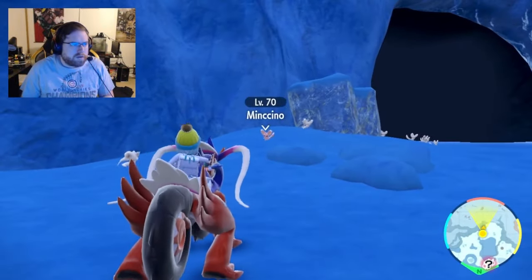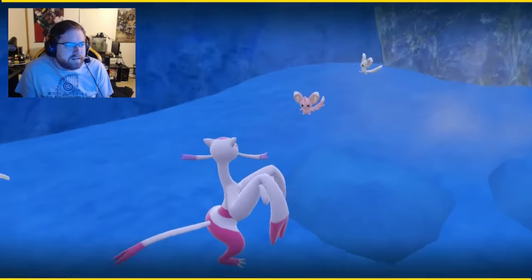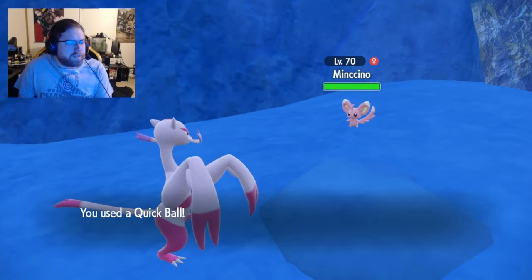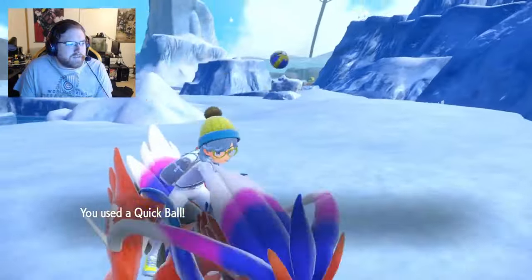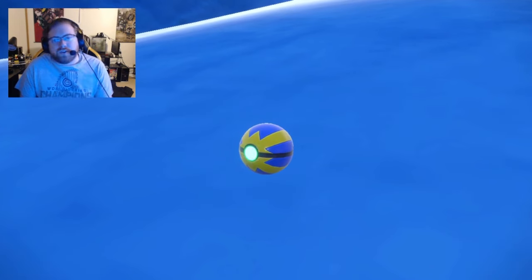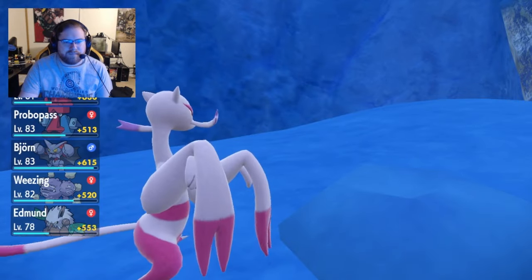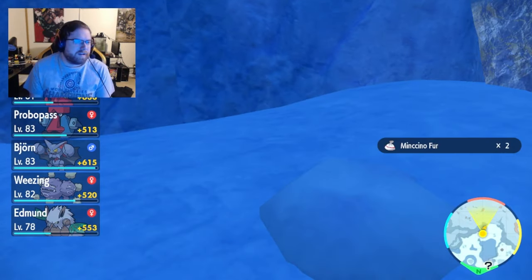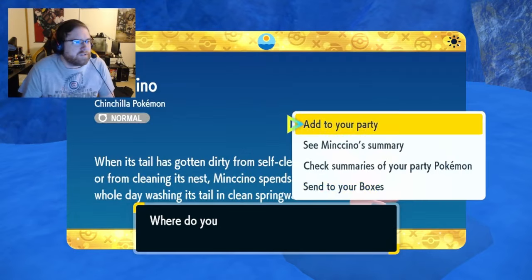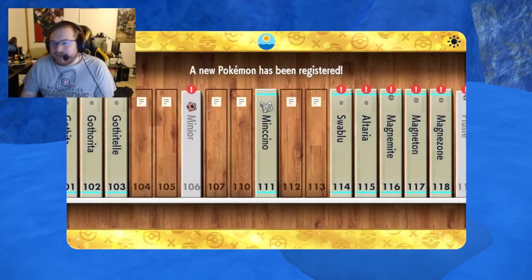Shiny Mincino! Let's go. First shiny of Teal Mask, actually. It looks so good — I noticed that literally right away. Let's just go ahead and throw a quick ball at it and see if we can catch it. I do like that they fixed the issue with the actual catching mechanic, so if it doesn't quick capture you can still capture it. But with that, we did get Shiny Mincino — first shiny of Teal Mask, but not the target.